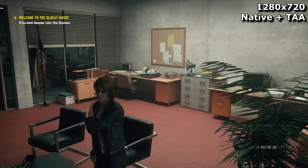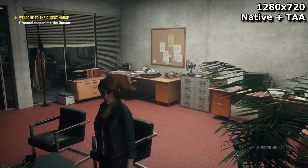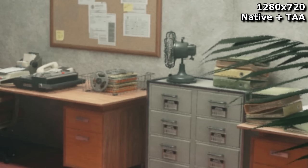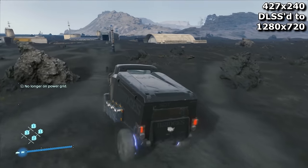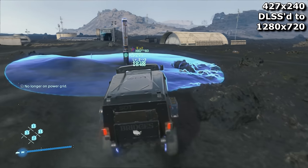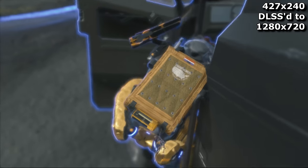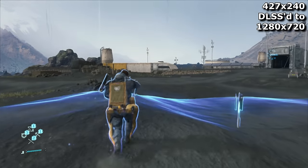If we compare native 720p with 720p DLSS upscaled to 4K, you can see how much more information it appears to add to the image. It does come at a bit of a performance penalty, but when it's rendering at such a low resolution in the first place, you'll hardly care. In fact, the higher the framerate, the faster it can fill in the gaps. So when I'm gaming on a Geforce 3080 at a resolution this low, it takes just a fraction of a second for it to do a reasonable job of imitating a higher resolution than the one it's currently running at.